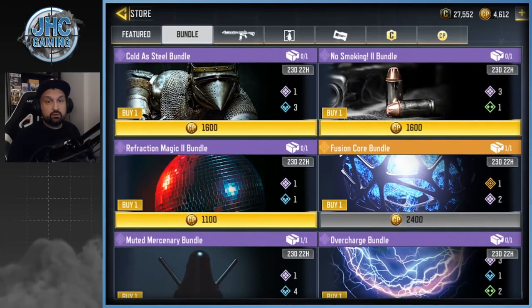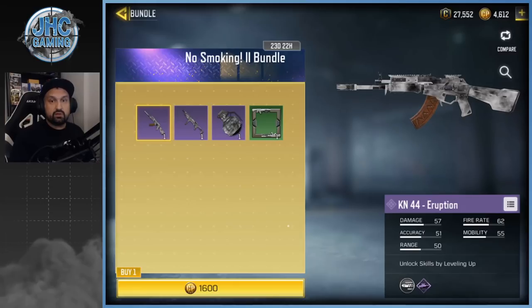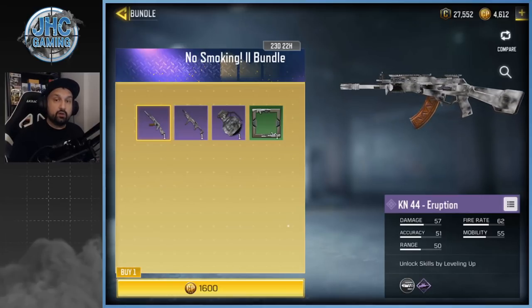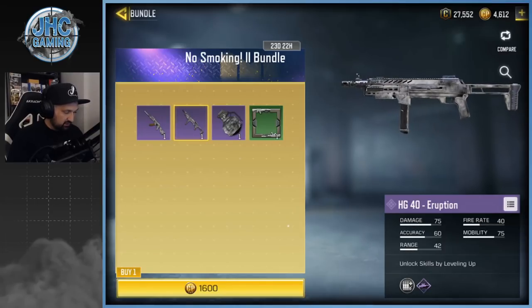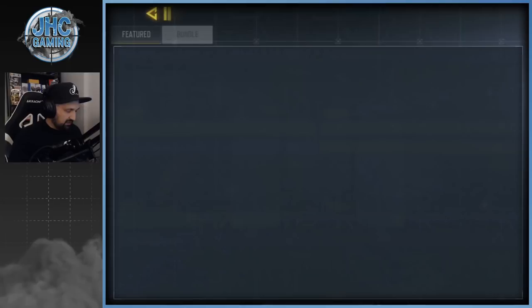There's a new No Smoking 2 bundle with more Eruption skins — this time the KN44. The first KN44 skin was the Color Spectrum from the lucky draw when KN44 came out; now there's another one and it's actually a pretty good weapon. The rest isn't great — just an HG-40 and a frag grenade — but it's pretty cheap for a KN44 skin. I might go for that bundle, I'll think about it.